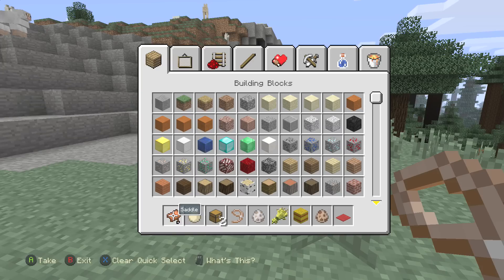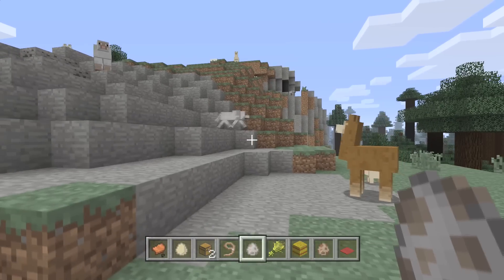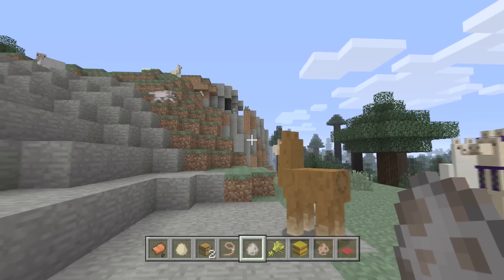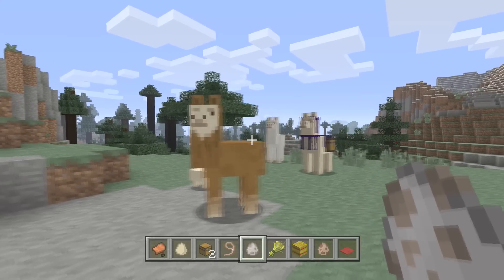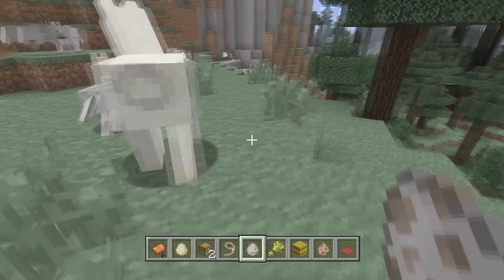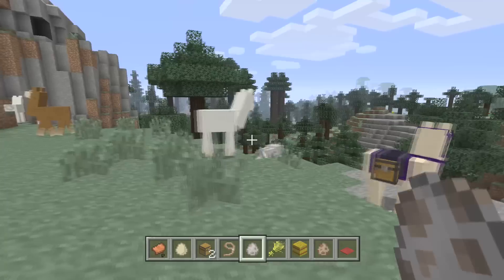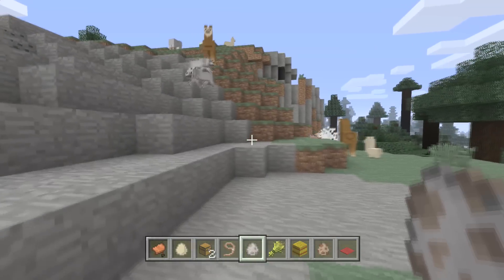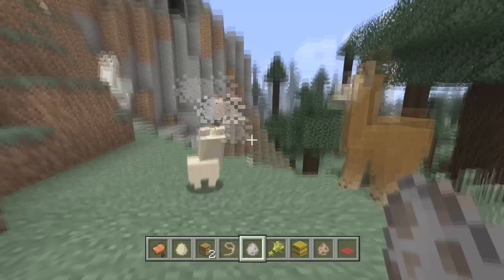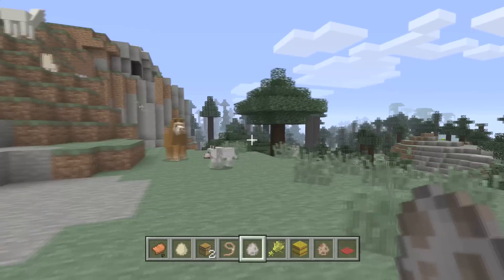Llamas will spit at other animals — that's why wolves are scared of them, it's like a bomb attack. The wolf wants to attack but is too scared. If there are too many mobs around, the llamas start spitting and hit each other, and once they do that it turns into World War Six. They start spitting at each other in a chain reaction — total mayhem. The wolves know better and take off.